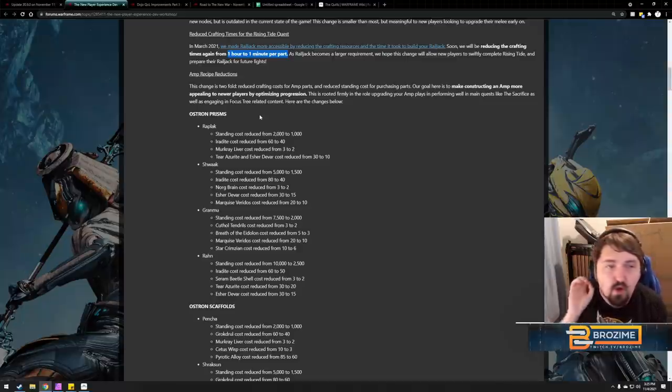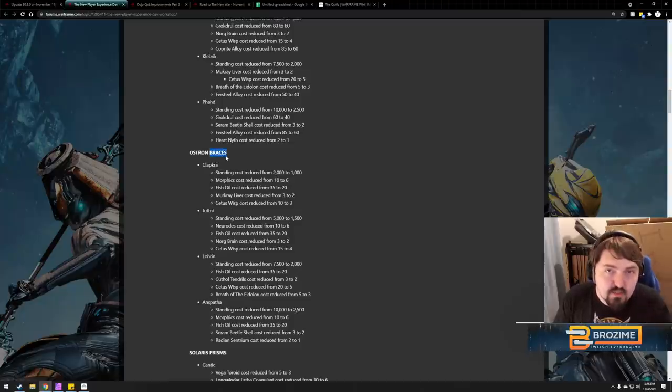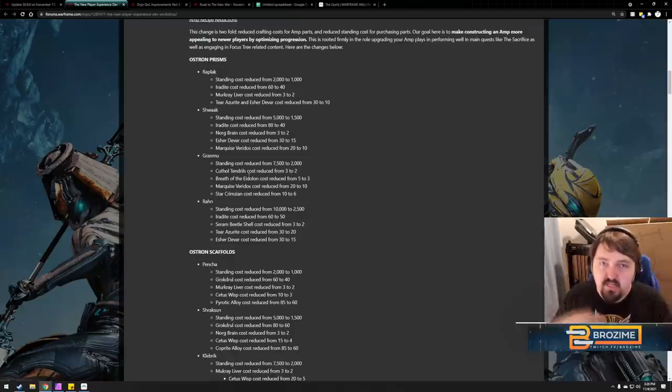Amp recipe reductions: changes are twofold — reduce crafting cost for amp parts and reduce standing cost for purchasing parts. The goal is to make constructing an amp more appealing to newer players by optimizing progression, rooted in the role upgrading your amp plays in main quests like The Sacrifice and focus tree content. Amps are laid out by prisms (primary fire), scaffolds (secondary fire), and braces (bonus), numbered by order of availability.